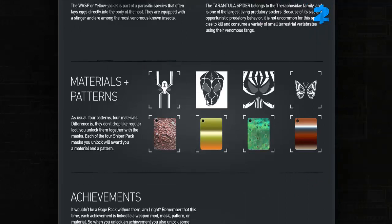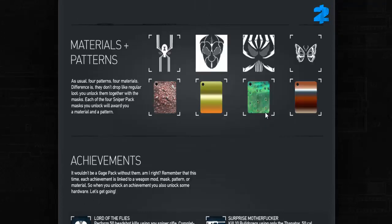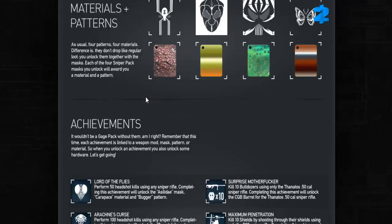Materials and patterns are also awesome — bug-themed again. This is my personal favourite material. Look out and see how I use it in my customised bug masks later on. As usual, four patterns and four materials. They don't drop like regular loot — you unlock them together with the masks. Each of the four sniper pack masks you unlock will award you a material and a pattern. So it works a little bit like the Infamy Rewards.